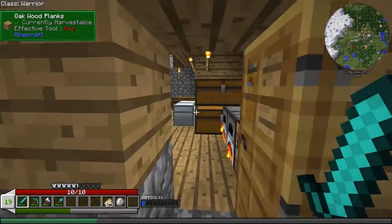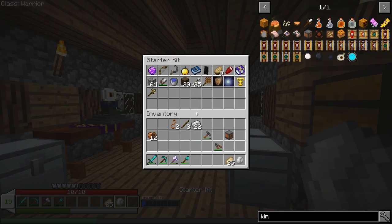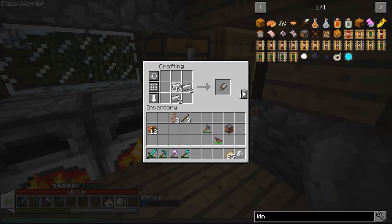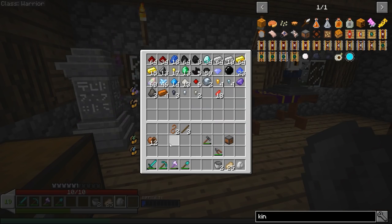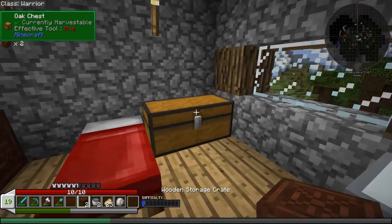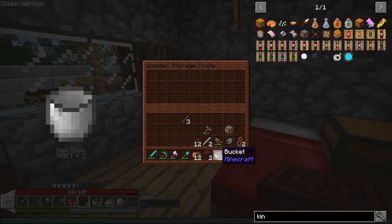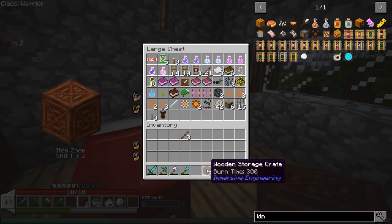Now we need a couple of buckets — I think we've got one here. Let's just make two more. I'm going to set up a chest right here that's going to be for all Immersive Engineering stuff, because there are a lot of different components and all sorts of things in Immersive Engineering. We'll toss all that right in there — that'll make it easier to find as well.